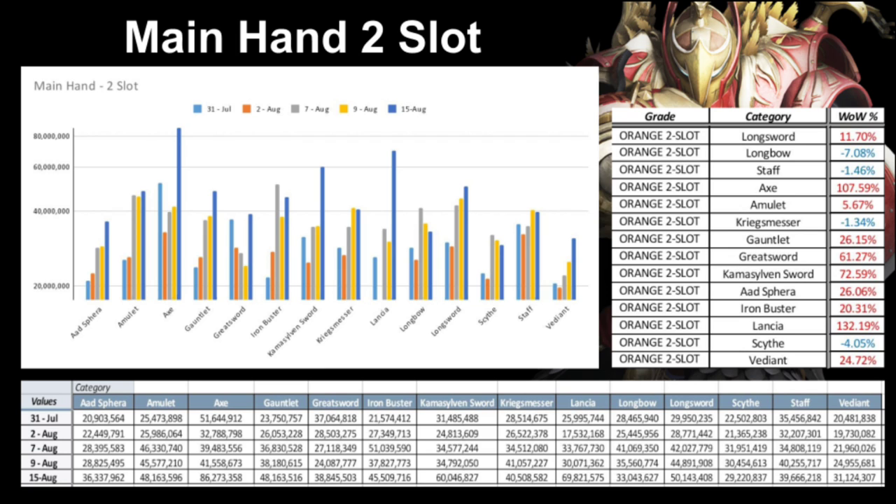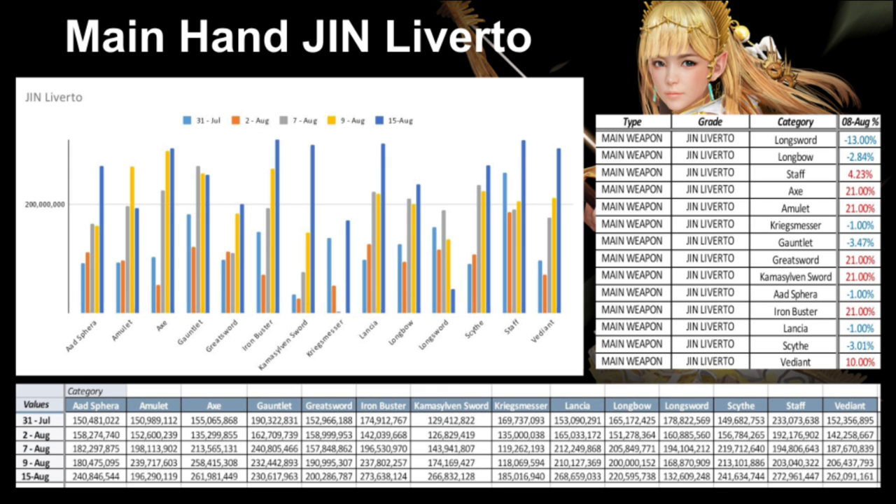As for Gin Levertos, the prices haven't fluctuated quite as much — the lowest is the Longsword at 132 million, and the most expensive is the Staff and Iron Buster at 272 million on average. Week over week there have been some increases and decreases. I typically don't focus on Gin Levertos when buying or selling, as they have been oversaturated since the cursed event.